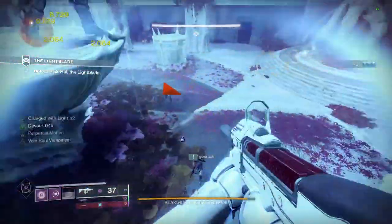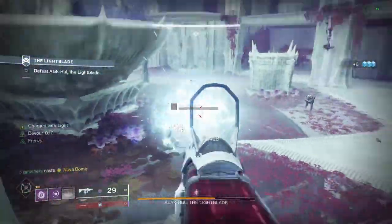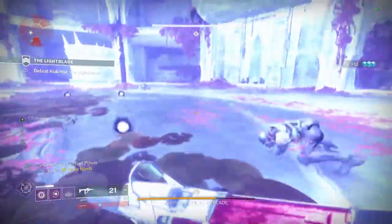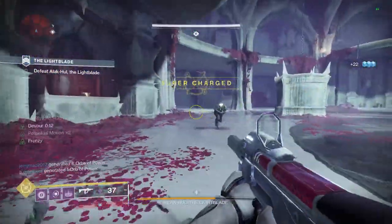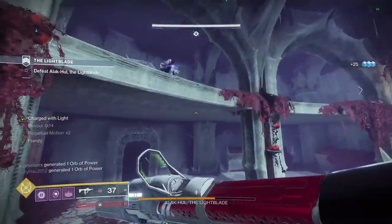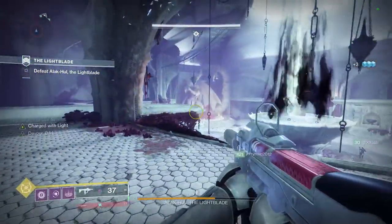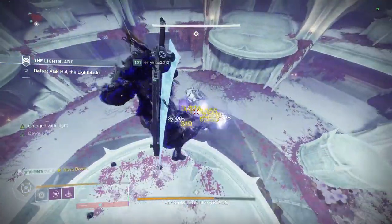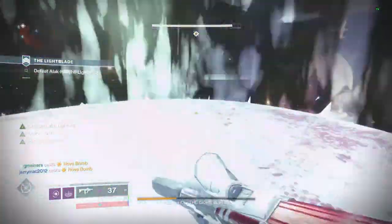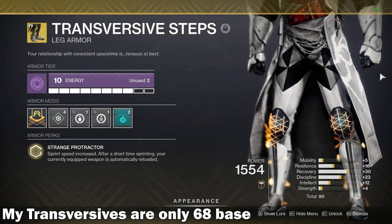The last thing I wanted to cover is exotic armor pieces along with pre-Shadow Keep legendaries. Everything I mentioned came with the Armor 2.0 release in Shadow Keep, meaning anything released prior does not follow these rules. Most of that legendary armor should have been sunset and is likely not currently earnable in game. So if you have a base roll legendary higher than 68, it means you have a piece of armor that follows an older stat distribution system — not that this video is inaccurate.